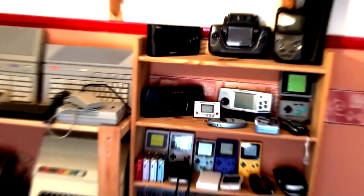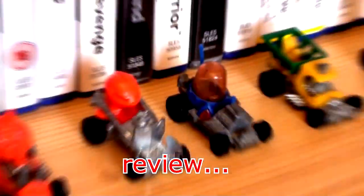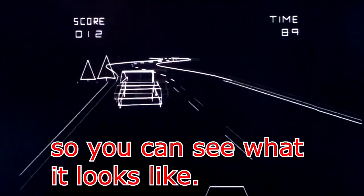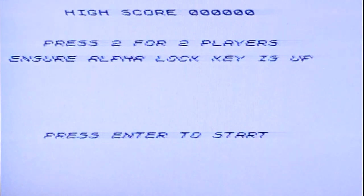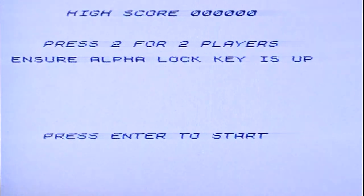I have no idea what I'm doing here. It's not a walkthrough, playthrough with you, anything like that. It's just me playing the game badly so you can see how it looks. This is Centipede on the TI-99/4A and you can see how bad my modulator is.